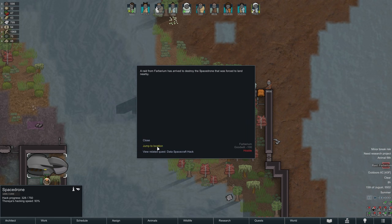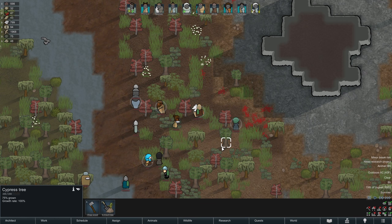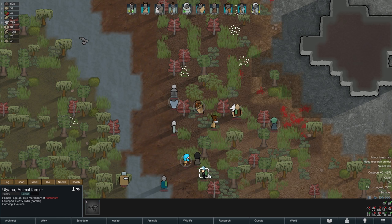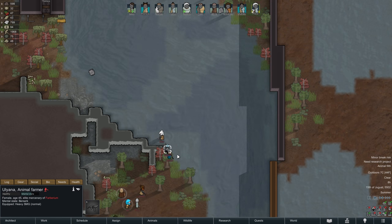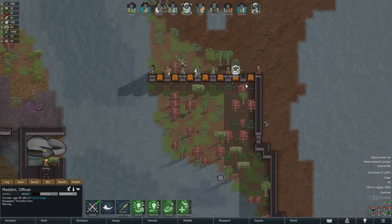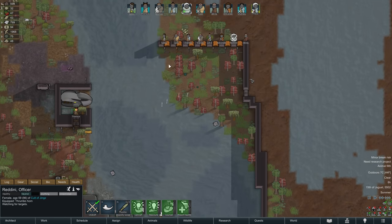Shortly after, the raiders arrive — 13 of them equipped with a good mixture of guns and melee weapons. We also have a few people with shield belts among them as well as one person with marine armor, good candidates to send into a berserk state if we are able to. And indeed, using the Psychic Insanity Lance on Reddini we can now turn the marine armor wearer against their compatriots, which should definitely slow the group down a bit and cause one or two casualties.